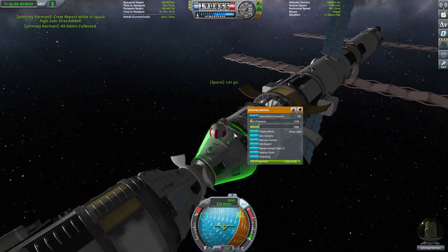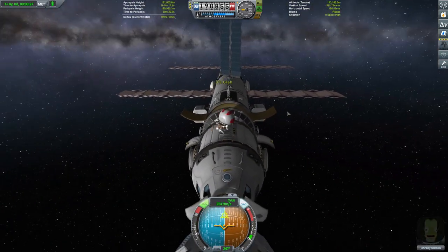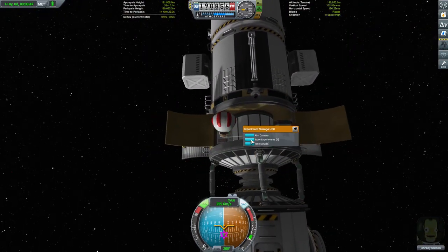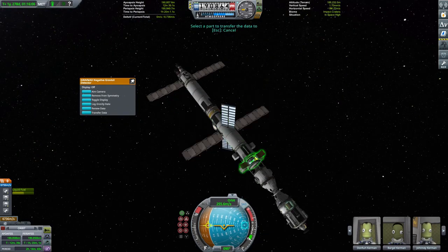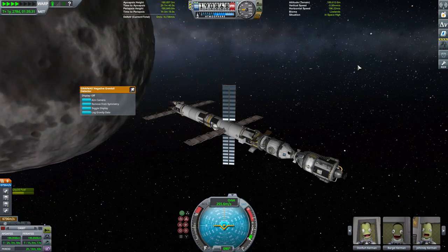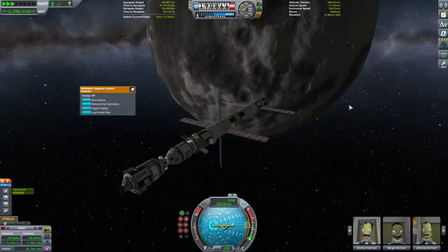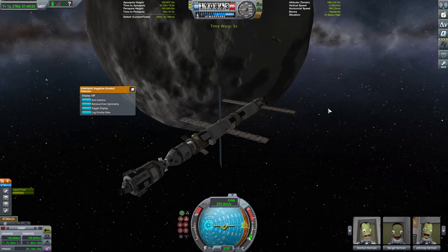We'll need two sets of everything, so Johnny Kerman has to pop out intermittently to reset things and shuffle stuff around. Eventually we get that first set of readings and we're on to a quick gravity sweep of Dres. We've got to orbit around the planet without using too much time acceleration, and once we encounter a new biome, drop out of time acceleration, take two sets of readings, and then proceed. Eventually we make it all the way around, having encountered all six biomes.